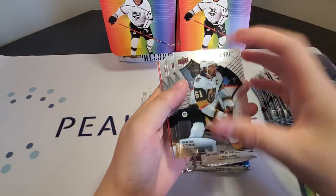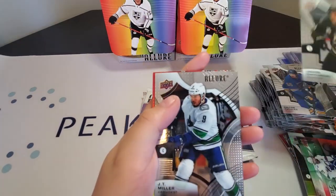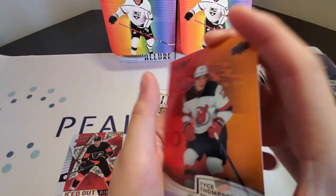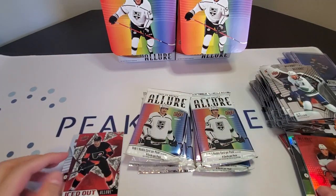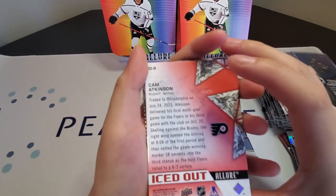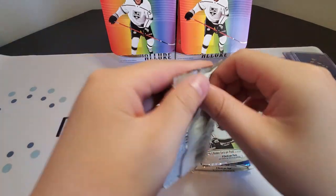Pack three: Mark Stone, Ty Smith, Colton Parayko, Jacob Chychrun, JT Miller, and Tyce Thompson — red slash orange rainbow, Tyce Thompson red and orange. And a Cam Atkinson iced out. And then a Trevor Zegras rookie base. Okay, next pack.